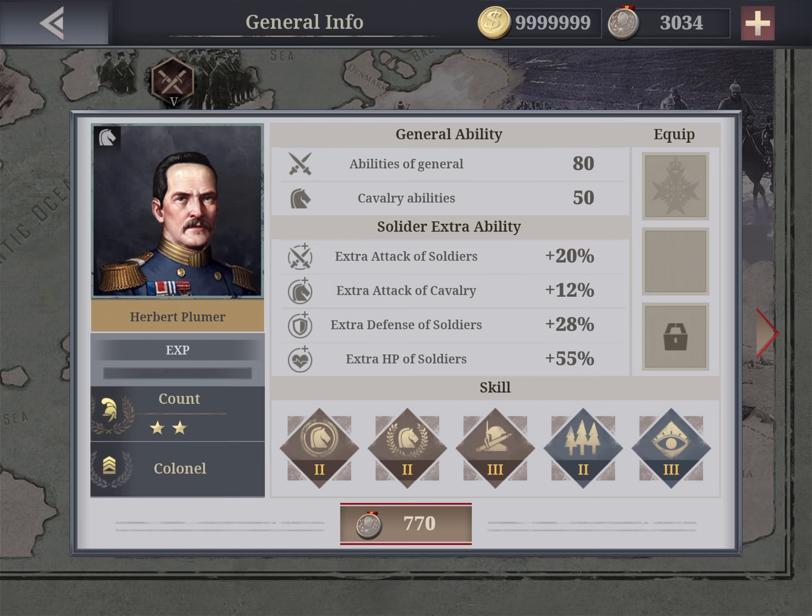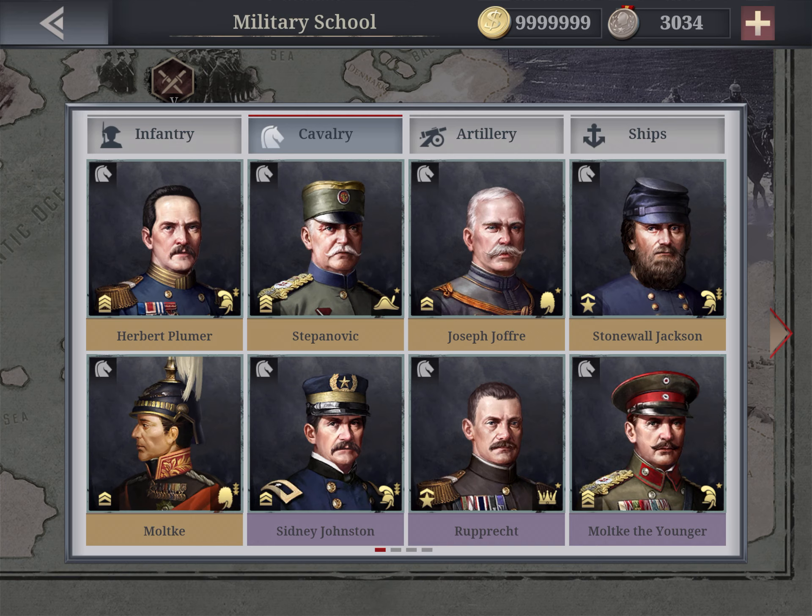Plumer has 80 general abilities but only 50 cavalry, and he can go up to King — one rank below Emperor. He has riding master, cavalry master, and edge against artillery — so he's a solid general. However, for the money, he only has one item slot open, so you need to upgrade him to get the second. If I have to choose, I'd go with Joffre, Jackson, and Molca — those three.